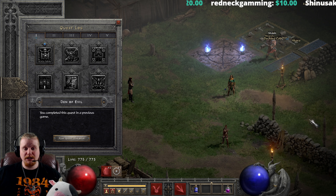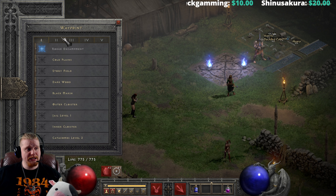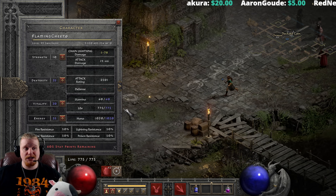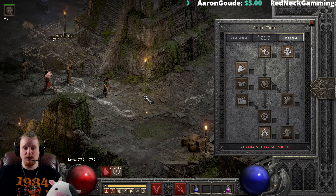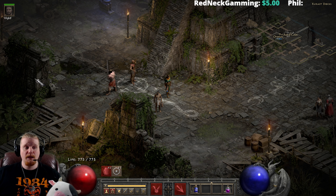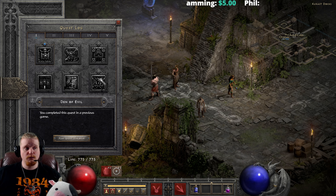In Normal difficulty, when you complete the Den of Evil quest, Akara will only give you a magic ring, and it's not too great. However, when you complete the Act 3 Ormus quest — the Gidbinn — he will give you a rare ring. Sometimes this rare ring is absolutely garbage, and sometimes it's absolutely amazing. When you're a starter ladder character, jewelry is often one of the most difficult things to come by.